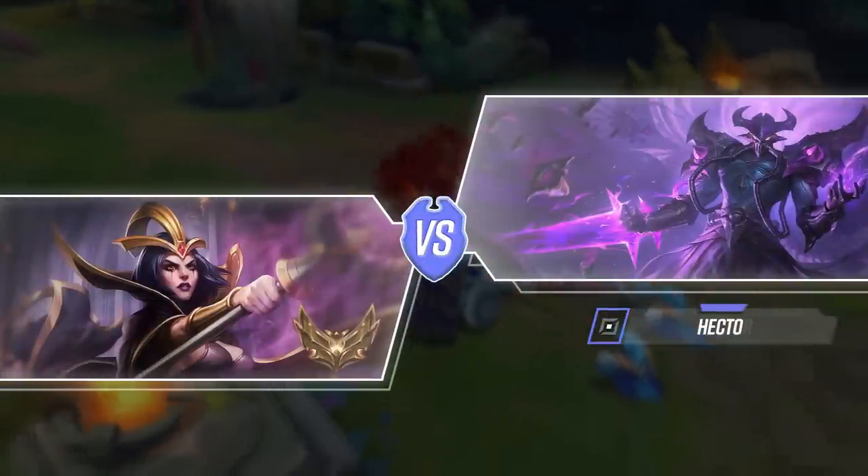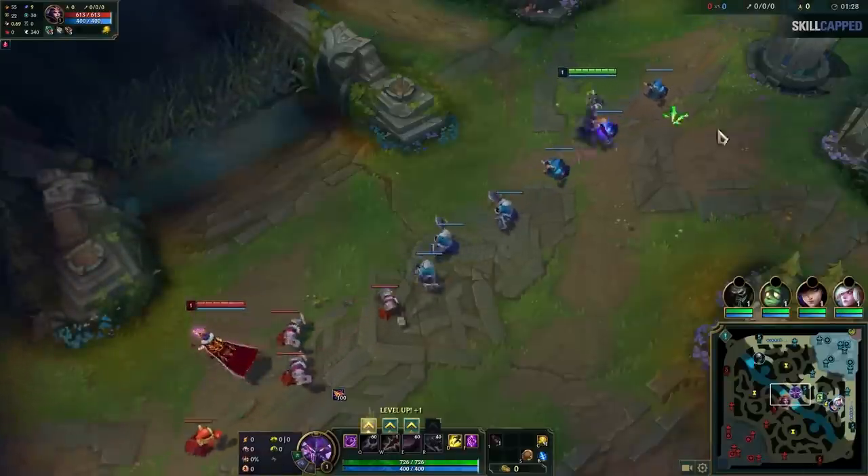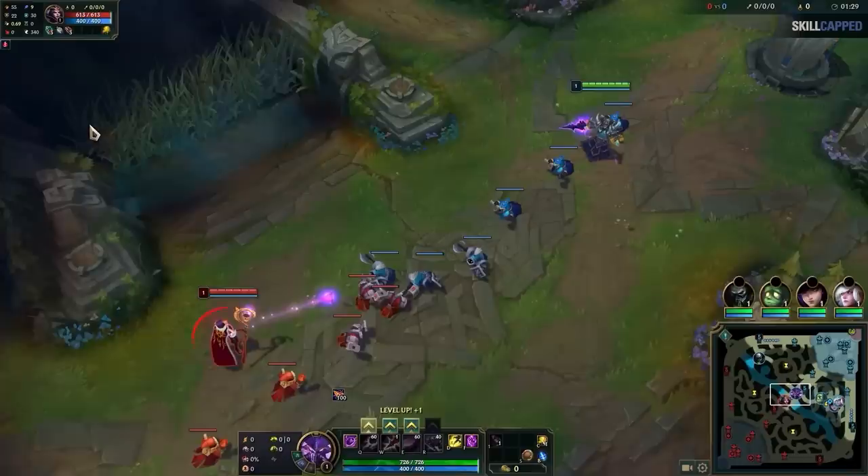To make things easier to process, we'll be loading up a replay of our challenger expert Hector playing Kassadin versus a gold elo LeBlanc. So immediately into the laning phase, Hector clicks on LeBlanc and we can see her starting items. Just think about it for a few seconds. Imagine you're this LeBlanc versus Kassadin. What do you think about this corrupting potion she's bought? Is it right or is it wrong?